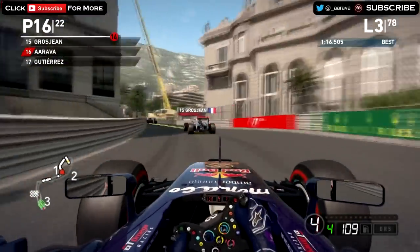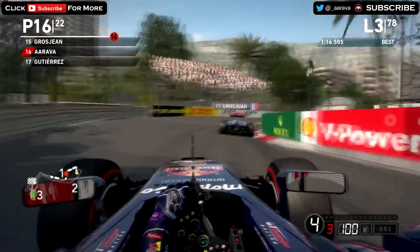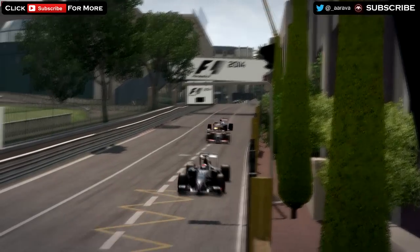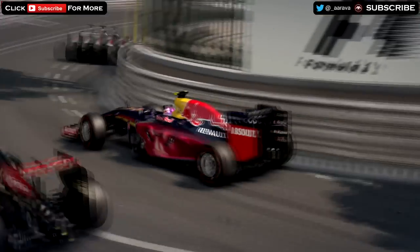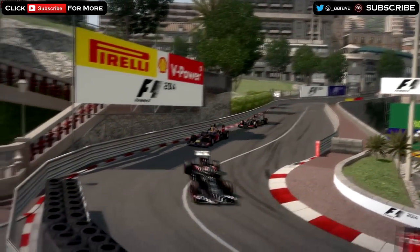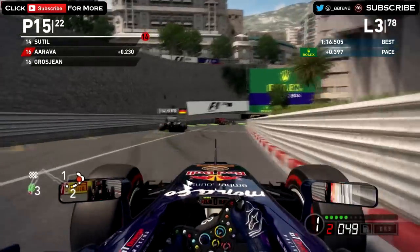Now on lap 3, we're on the back of Grosjean in his Lotus — getting very close to his gearbox. What can we do down towards Mirabeau? Going to think about it, go down the inside — last-minute ditch move — and we've made the move stick down to the hairpin. That's a place on Grosjean, up to P15. And now we're behind Sutil, going through the next section on the right-hander towards the Monaco tunnel.